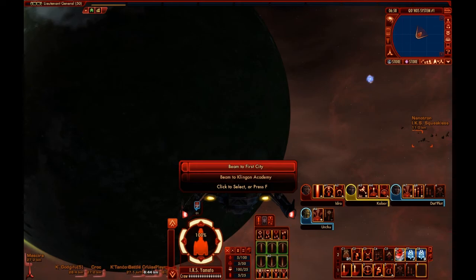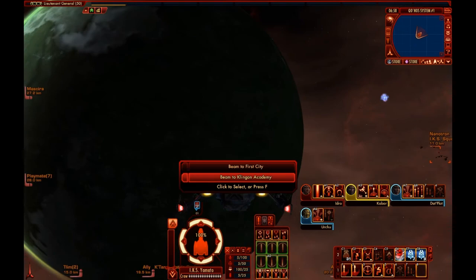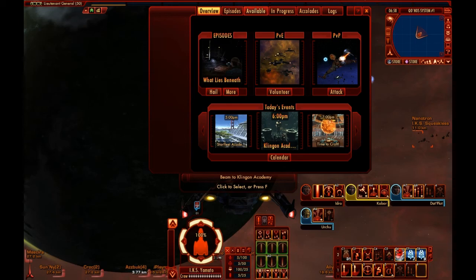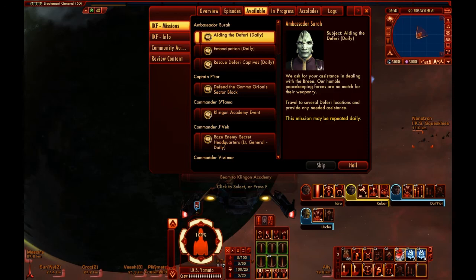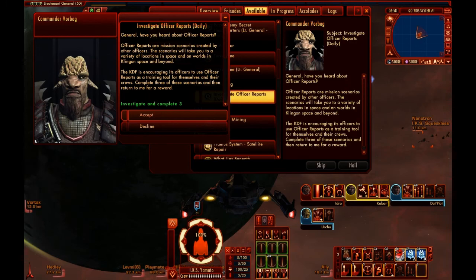This half of the tutorial will cover the fleet's Klingon side Investigate Officers dailies. First thing I'm going to do is go to the Kronos system and park myself right above the planet so you can see the beam to First City and beam to Klingon Academy. Next, I'm going to go to the available episodes by clicking on the Hail Klingon Defense Force button and going to Available, then scroll down until I get to the Investigate Officer daily, which is given by this rather ugly Klingon Commander Vorbog.